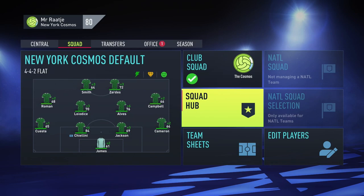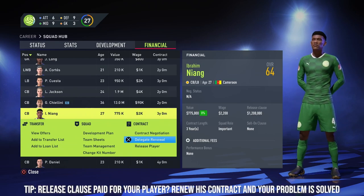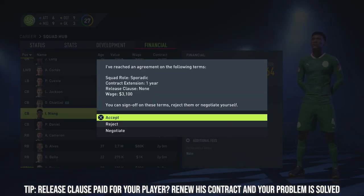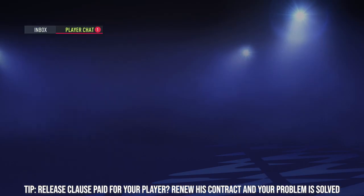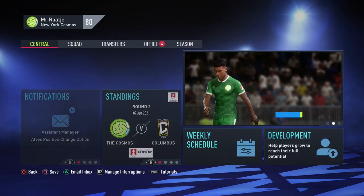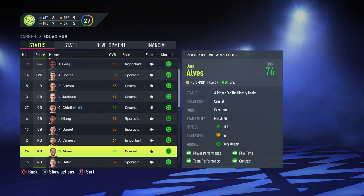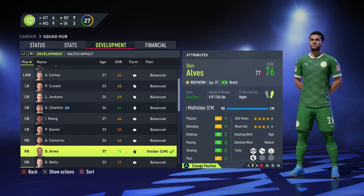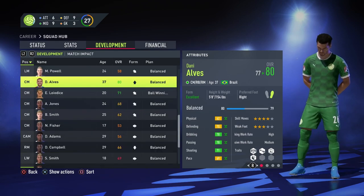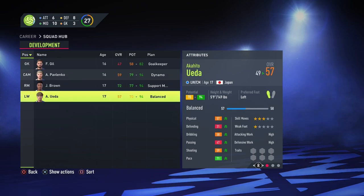The summer transfer window is approaching quickly. A release clause has been met for one of our players — Ibrahim Niang. I'm going to extend his contract and remove the release clause, just for this first season — plus one year, no release clause. Also, Dani Alves's position change is complete. He already has a minus one due to being 37 years old, but going from 76 to 80 — a plus four upgrade — that's fantastic.